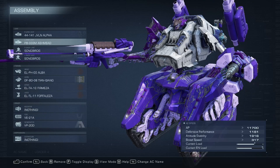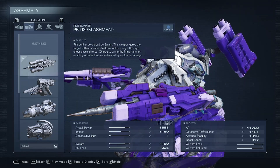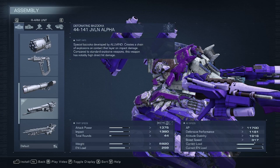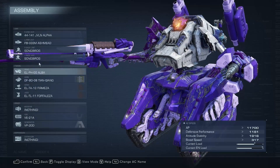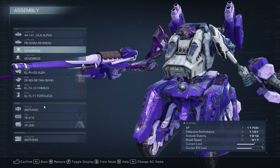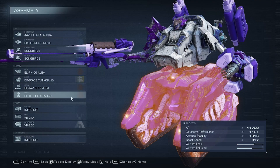This is a super simple strategy and build that will allow you to consistently beat the Ibis boss. For the left arm we're going to be using the Pile Bunker. For the right arm we're going to be using the Detonating Bazooka. For the shoulder weapons we'll be using Songbirds, although the Stun Needle should work as well. That's all the build really needs to work, but I would also recommend these legs here.